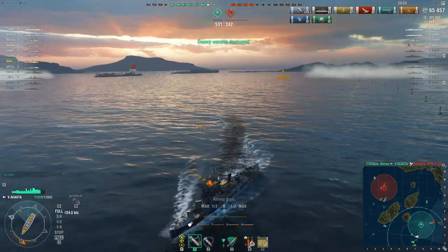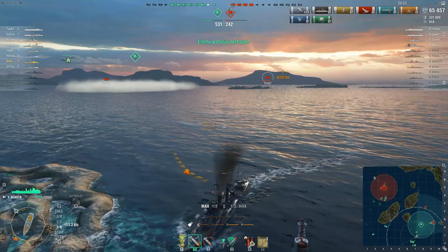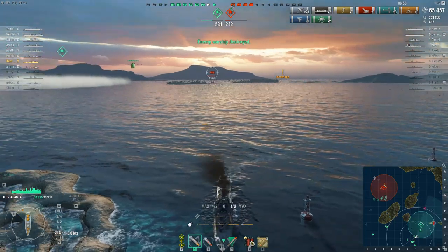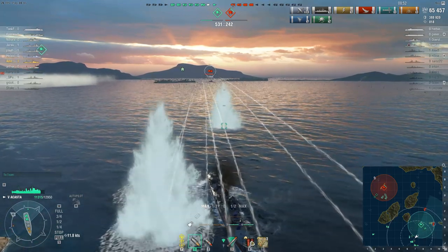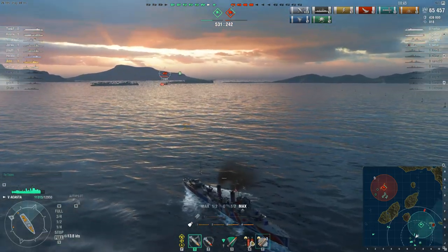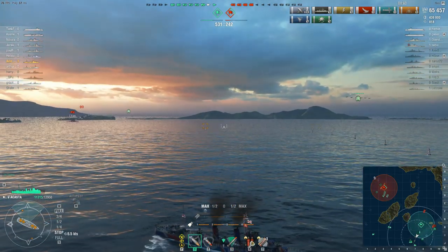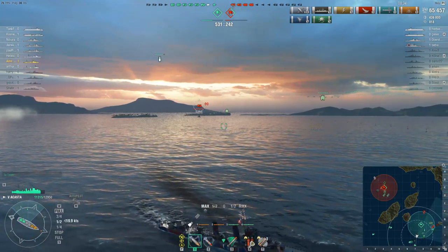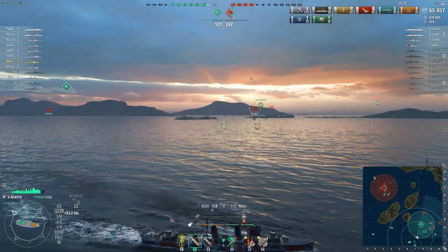We've managed to take out two enemy destroyers in quick succession. I am just about to run aground — I've been so focused on eliminating these destroyers I ignored the island in front of me. I drop detection just in time to avoid fire from the Hyuu and the enemy Koenig. I really love these close-quarters destroyer gunfights, and the Acasta gives you all the tools to deal with enemy destroyers in fights like this, with meaty guns combined with great manoeuvrability.